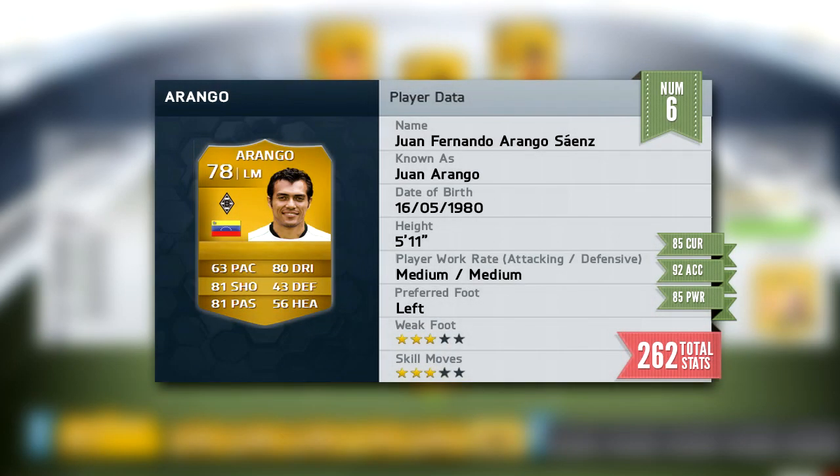Moving on to number 6, we have got Juan Arango — an incredible player. His left foot is absolutely godly. If you haven't seen him play, I recommend watching some videos because his left foot is absolutely deadly: 85 curve, 92 free kick accuracy, 85 power, bringing his total stats to 262. He looks like a very, very good left mid. I reckon he would be really fun to have in a 4-2-3-1 wide formation.